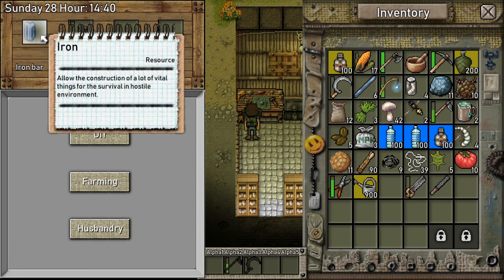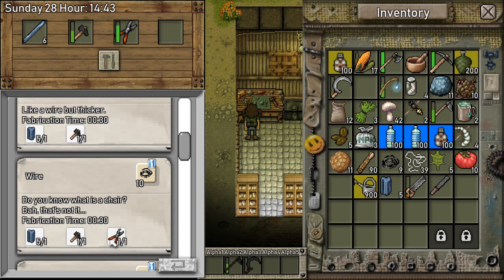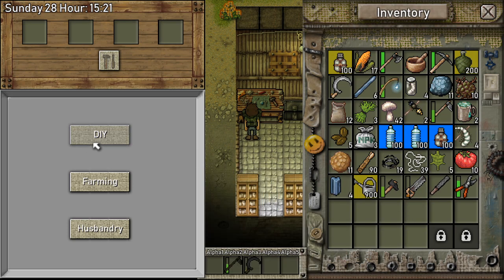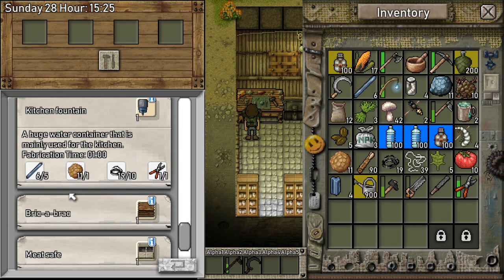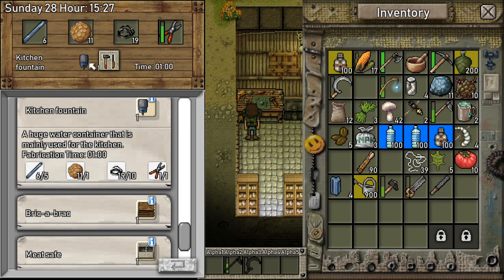So this is how you make a wire — just like that, that's easy. Let's make some wires. Sorry if I'm muted once in a while — that's because I have to cough and I don't want to cough all over the microphone. We got everything. Let's make a kitchen fountain.